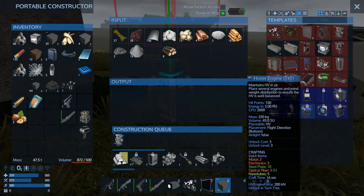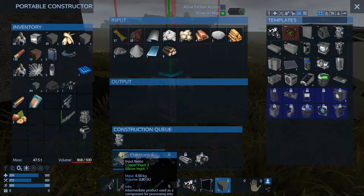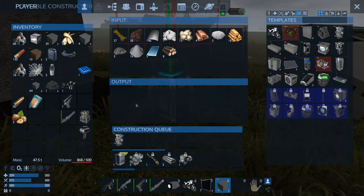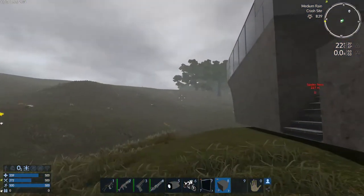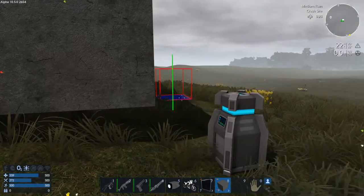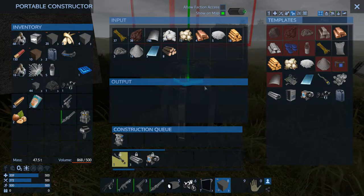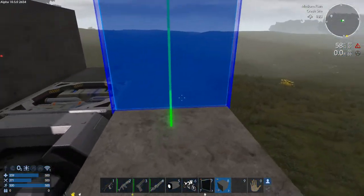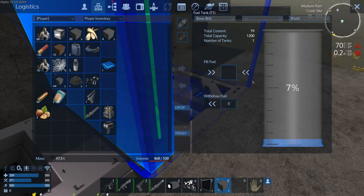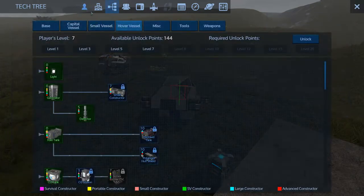Let's go ahead and start with the small constructor — where are you? Right there, and I have the supplies. What do you know! And I can put those away. I have a ton of plates that I got from those two small wreckages. They're no longer on the HUD because there's nothing left of them — I stripped them down to absolutely nothing. This is going to take a few moments. While that's doing that, I'm going to go check on the fuel situation. I'm thinking about fencing this area off too, just for the sake of it — you never know.